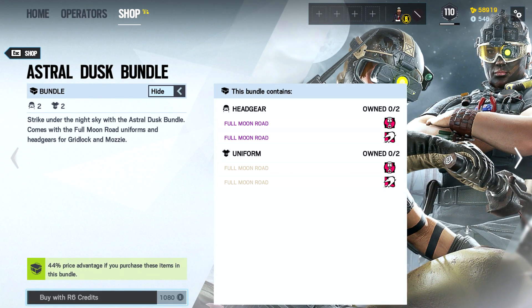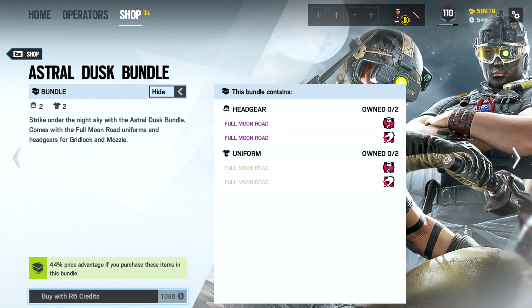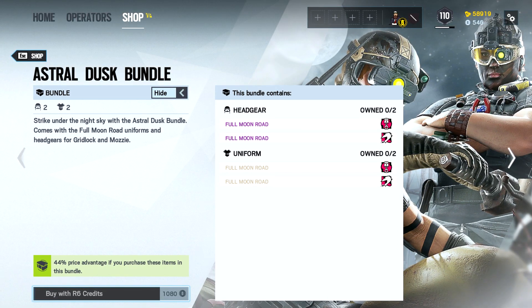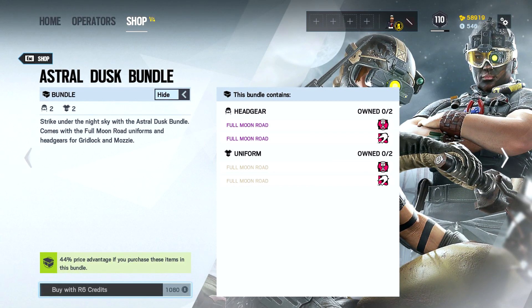You can buy the items individually if you don't want them for both operators, or if you specifically just want the uniform and not the headgear. I don't understand why you'd want to do that because these look absolutely awesome paired up, but they are available individually. You do get a 44% price advantage if you purchase them as a bundle.